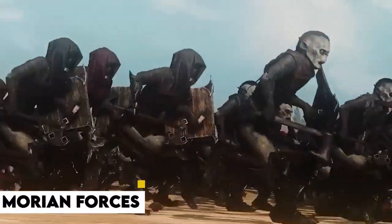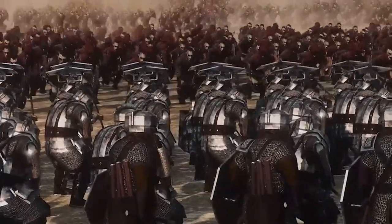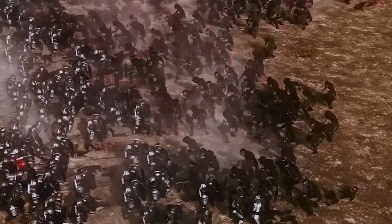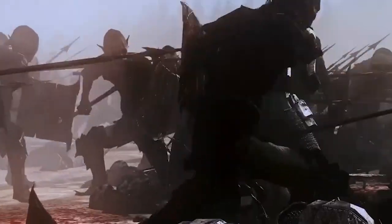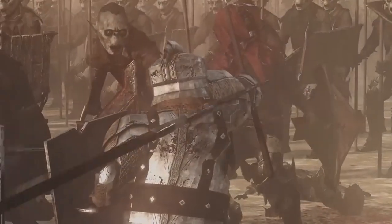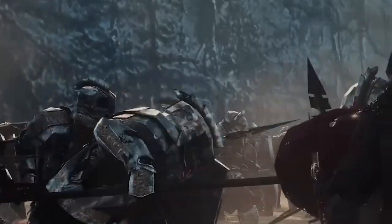Undeterred, the Morian forces launched their second line of attack, attempting to surround the Dwarven left flank. Despite their numerical disadvantage, the Dwarves fought valiantly, uttering battle cries to embolden their spirits. However, the relentless onslaught of enemy forces began to take its toll. As the trolls advanced, the Dwarven left flank began to crumble under the overwhelming pressure. Surrounded from all sides, the Dwarves found themselves in a dire situation, yet their resolve remained unbroken and they continued to fight with unwavering determination, slaying numerous goblins and orcs.